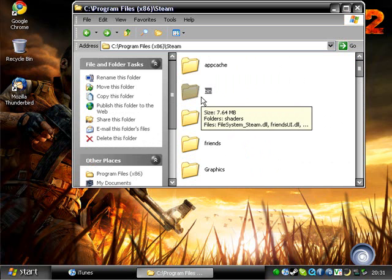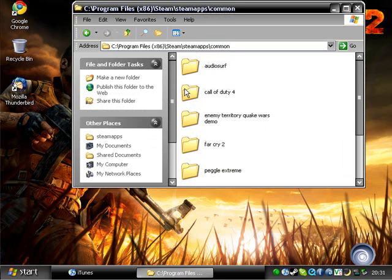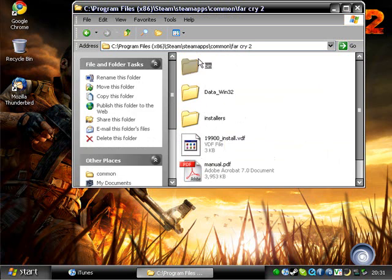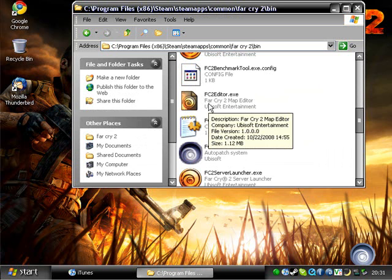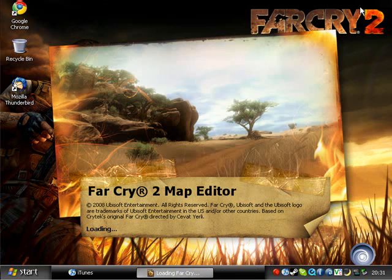So what you want to do is you want to go to the game directory. If you've been watching, you know where to go. But the game directory is basically where you install the game, and I got mine off Steam. So I'm going to go into my Steam Apps Common folder, and into Far Cry 2, and to Bin, and down to Far Cry 2 Editor.exe. This does take a few minutes to open, so bear with me.